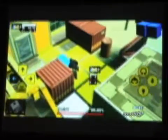Metal Gear Acid 2 is a kind of new form of Metal Gear games where you're using cards instead of just action-based gameplay. Story elements are included just like most Metal Gear games, as well as bosses. So there are Metal Gear elements as well as original elements, which is card-based strategy gameplay.